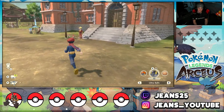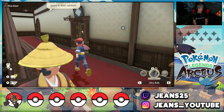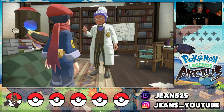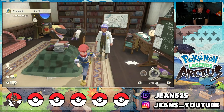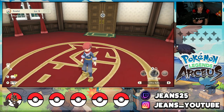There is another way to obtain the starters you didn't choose. In this game I chose Oshawott, so if I want Cyndaquil and Rowlet, once I beat the game and the credits roll, I can head back to Professor Laventon inside Jubilife City. I talk to him and he offers to give me the other two starters I didn't choose. I received Cyndaquil and Rowlet — beautiful! So now I have all three Hisui starters. That is how you obtain every single starter in this game.